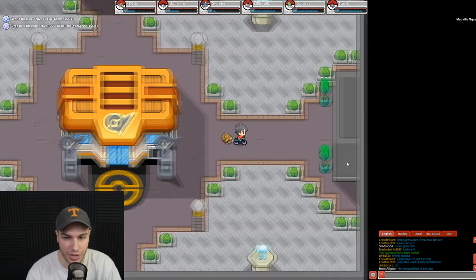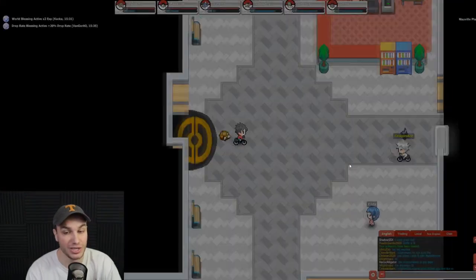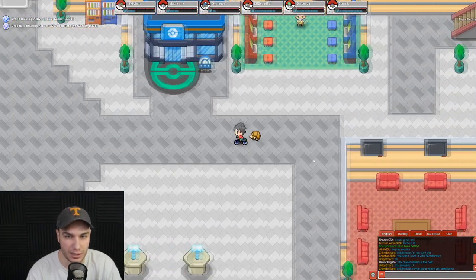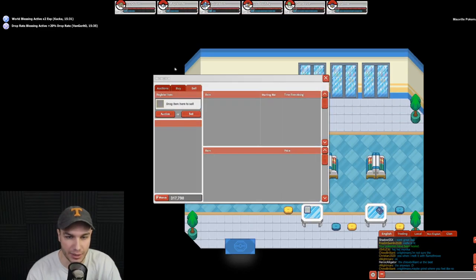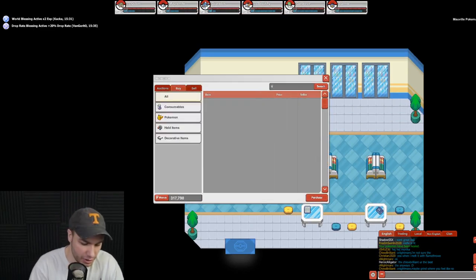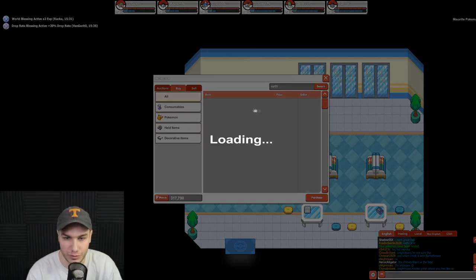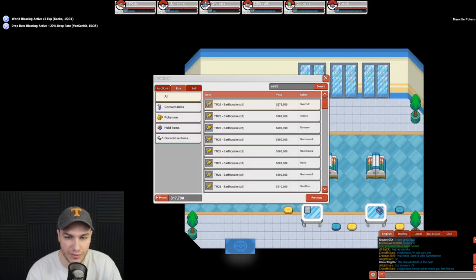Looks like we actually have to fight everybody inside, so let's go back to the Pokemon Center and then I'll show you guys exactly what my plan is to defeat this gym. Basically we need to teach Gyarados a new move. We go to the Pokemon Mart and search for the TM — you guys probably already know what I'm talking about.